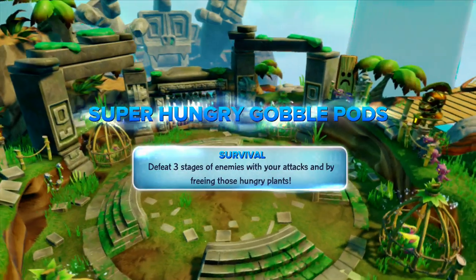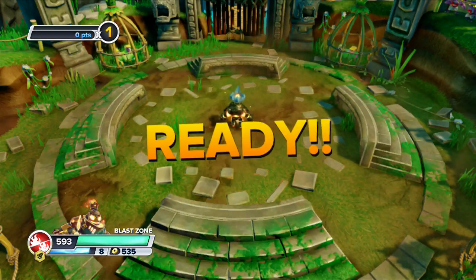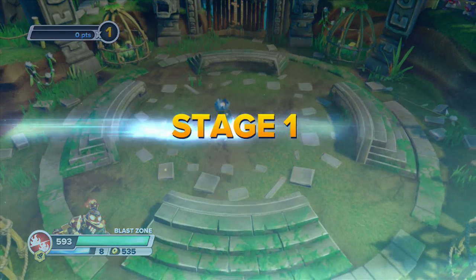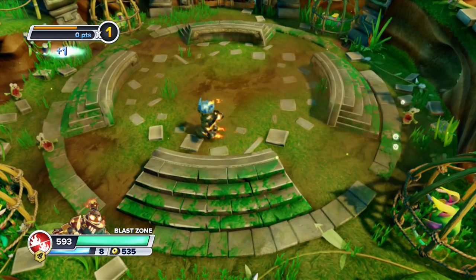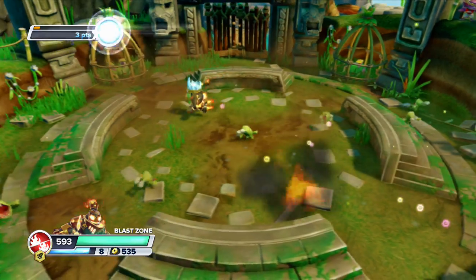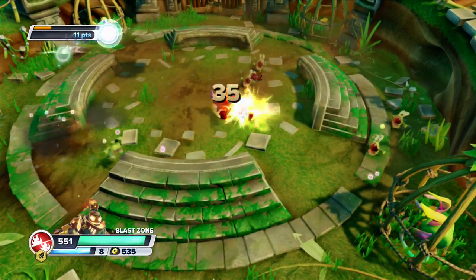Super hungry gobble pods! All right, here we go — ready, three, two, one, fight! Stage one. So here's our bombs — we can charge a bomb, see how it turns red? We've got to wait for a stronger enemy so it actually sticks, and we've got the dash attack.